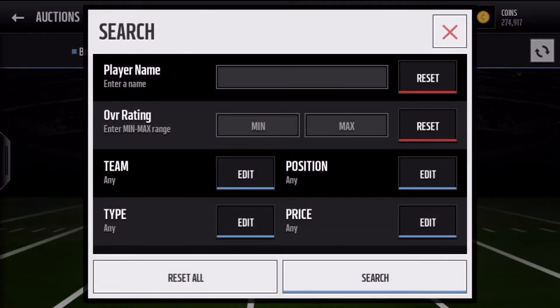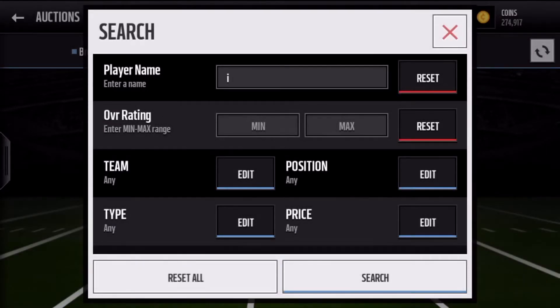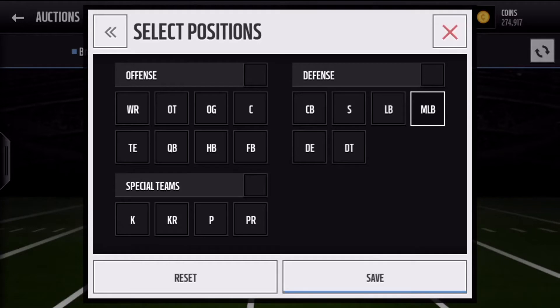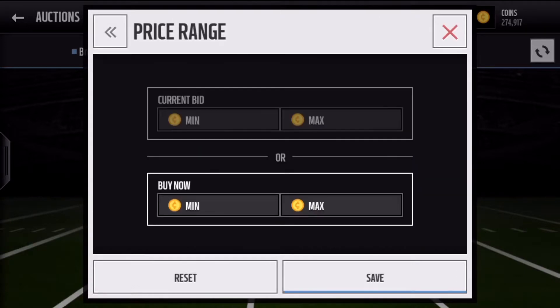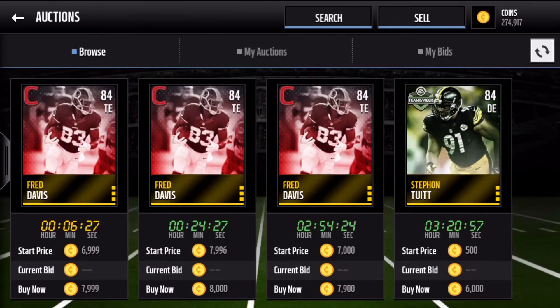The first sniping filter is an all movers player sniping filter, and this is probably my favorite sniping filter I've ever used. For the player name you want to type an 'I'. Overall: all 84s. Position: linebacker, defensive end, tight end, and quarterback. Teams: Falcons, Cowboys, Patriots, Eagles, Browns, and Steelers. I usually put the price at about 8.5k. There's a lot of different players you can get — mainly movers players — and then Fred Davis, Stefan Tuitt, and an 84 Johnny Manziel.